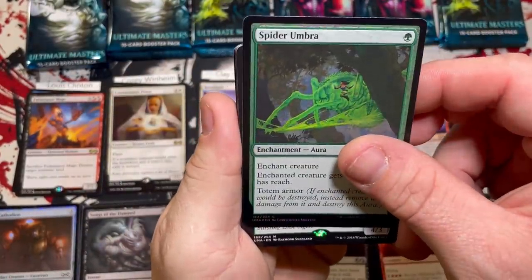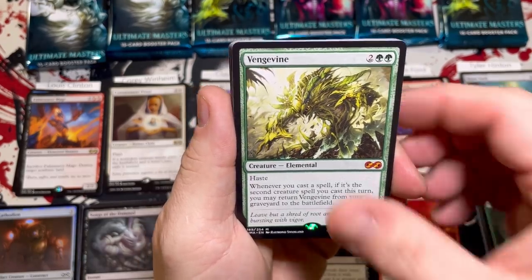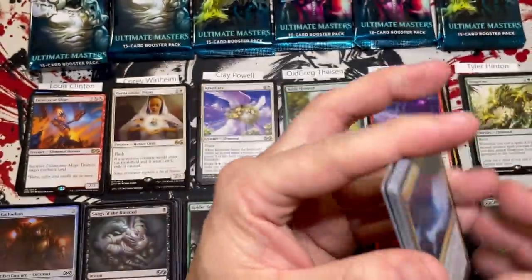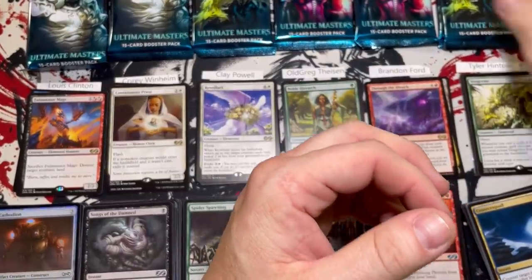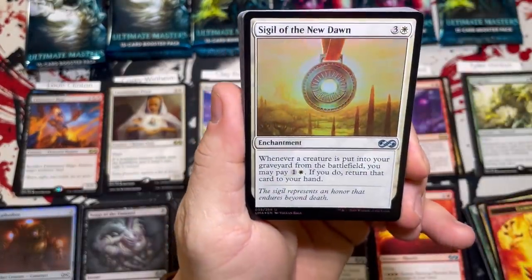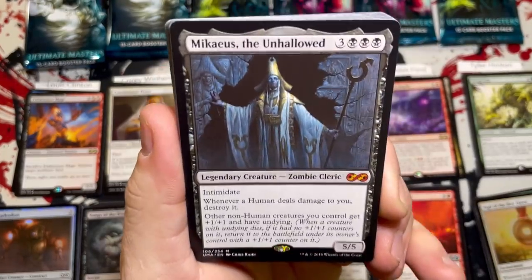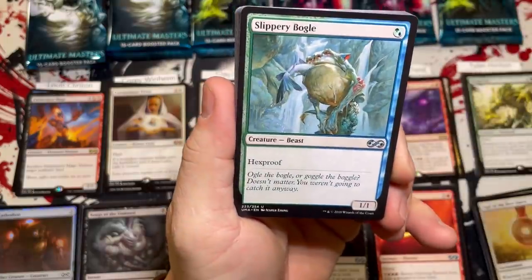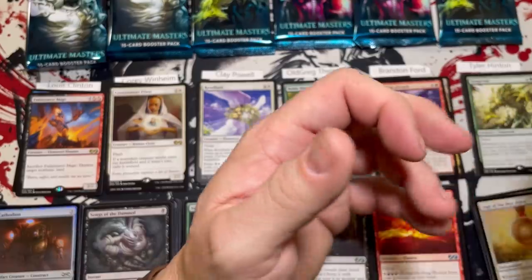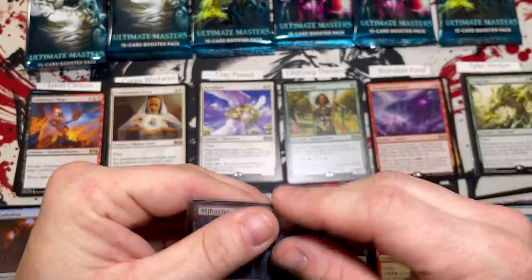Spider Umbra and — oh my goodness — back-to-back mythics, this one's the Vengevine! Okay Tyler, you're gonna be the hamburglar of the battle. So we're going to write you down for four more there. If you get a third mythic I don't know what I'm going to do. Sigil of the New Dawn — oh my gosh — back-to-back-to-back mythics and it is Mikaeus the Unhallowed! That is insanity. Slippery Boggle, eating a fish. I'm in pure shock and awe — I don't think I've ever hit three mythics in a row like that. They were all in Tyler's stack. Wowzers.